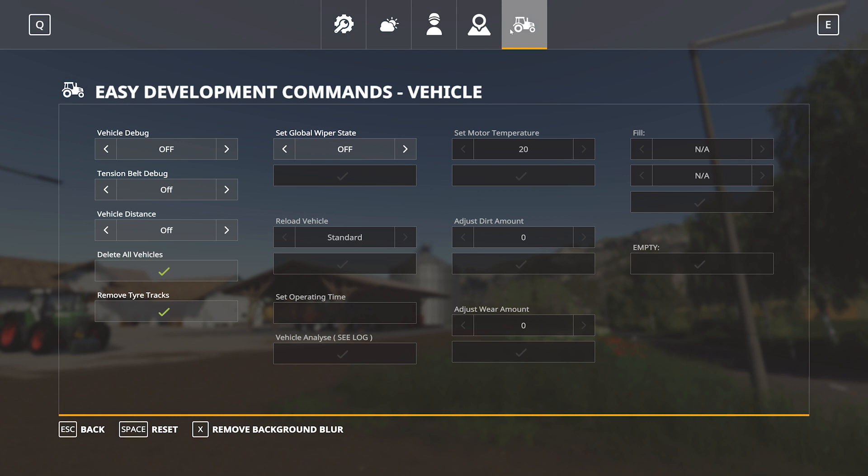Lastly we have the vehicle tab. Here we have a number of vehicle debugs: vehicle debug, tension belt debug, vehicle distance on or off. We can delete all vehicles, remove tire tracks, set the global wiper state, reload vehicles, set operating times, and adjust the wear amount. We can also fuel the vehicle or fill trailers attached to it — so for instance if you have a truck with a tipper you can fill the tipper with a crop, which is very handy for development and map testing.